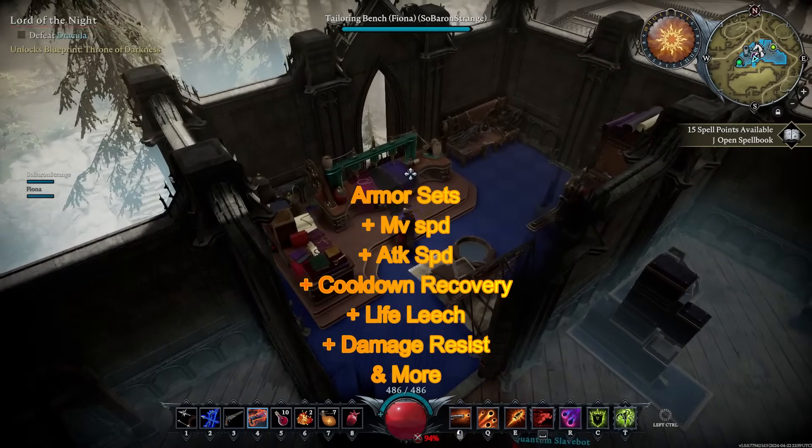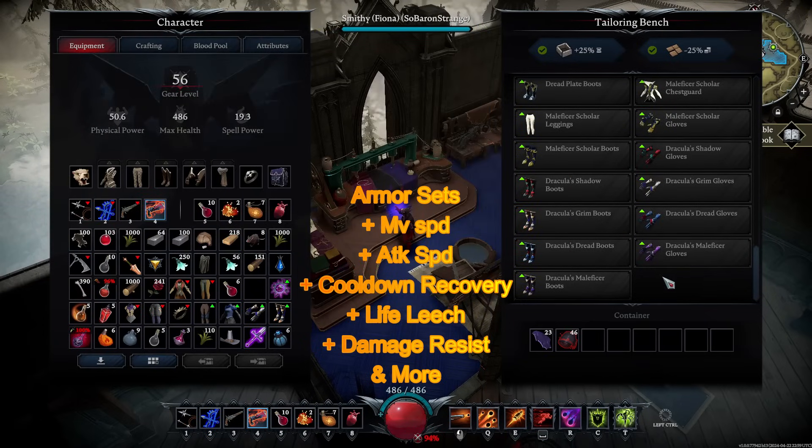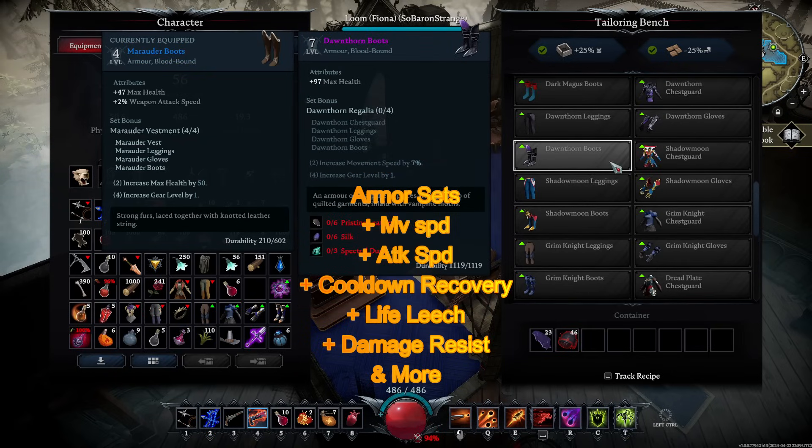Besides the 11 new weapons, there's also a multitude of armor sets across every part of the game, especially endgame where several sets are available. I'll go over all the armor sets and weapon sets in a separate video.